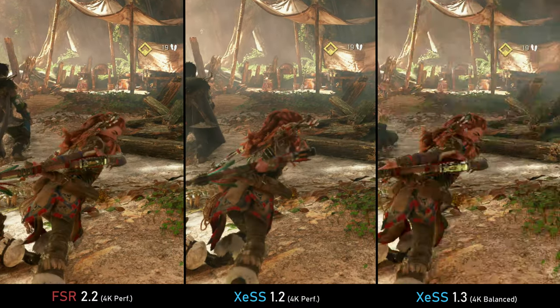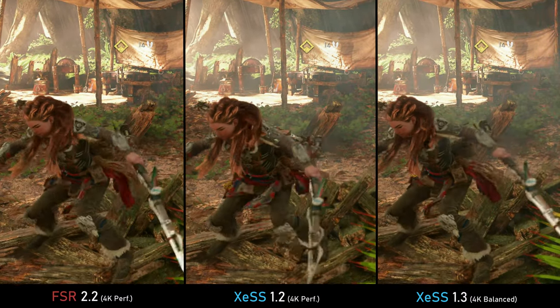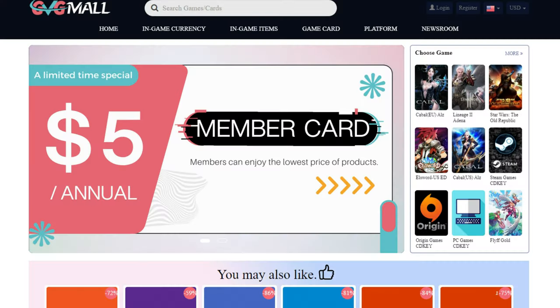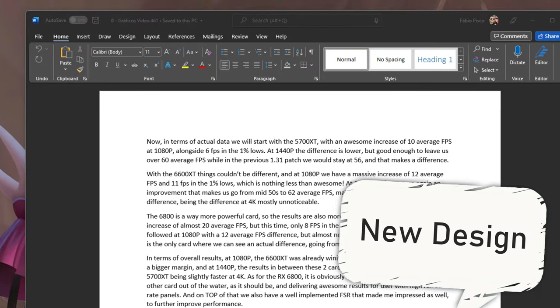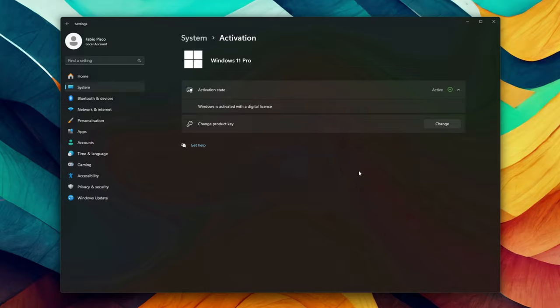I'll be showing you native versus FSR 2.1 or 2.2 depending on the game, versus XeSS 1.1 or 1.2 depending on the game, versus the exchanged DLL file with XeSS 1.3, to see how much better XeSS 1.3 got in terms of image fidelity, stability, and performance. Today's video sponsor is GVGMall, bringing you software deals like Windows 10, Windows 11, and Office 2019 or 2021. Use my SKG discount code for 30% off — Windows 11 for $22, Windows 10 for only $15.